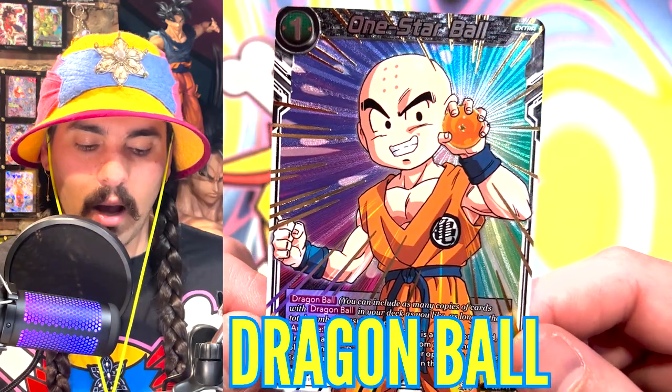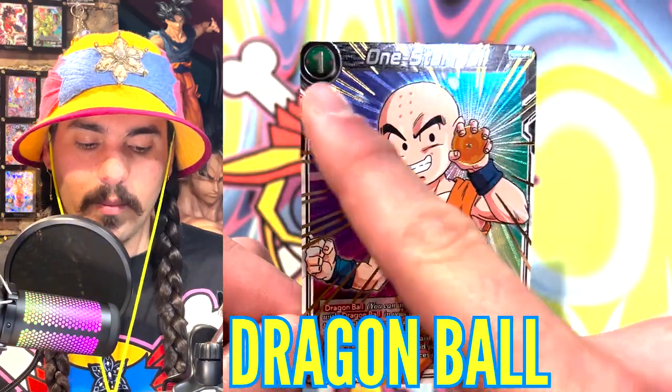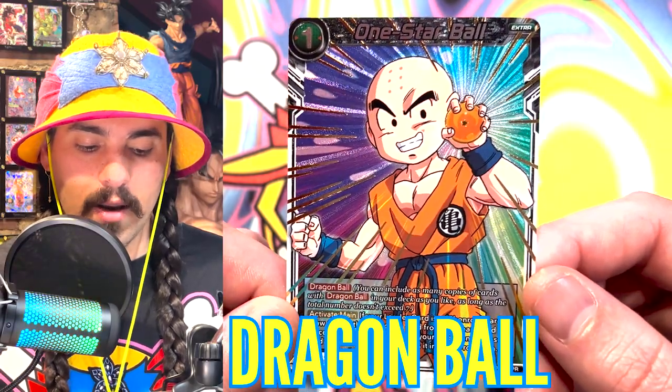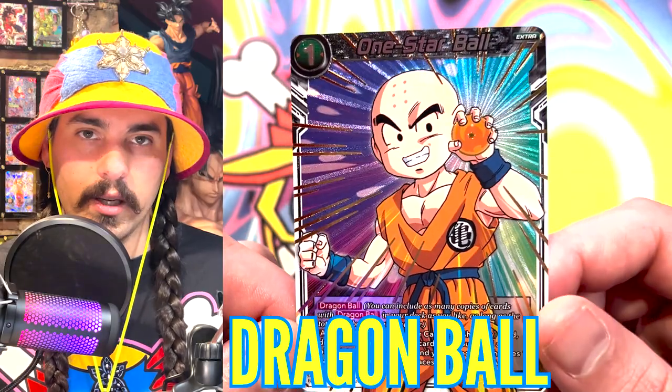Dragon Ball is a keyword skill — you can have up to seven copies of cards with Dragon Ball on them. For this one you have to pay one energy for it, but there is a free Dragon Ball that allows you to just draw a card, and you can have seven copies of that card in your deck. You cannot have more than seven Dragon Ball cards work with Wish leaders.